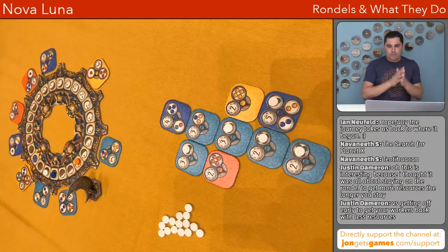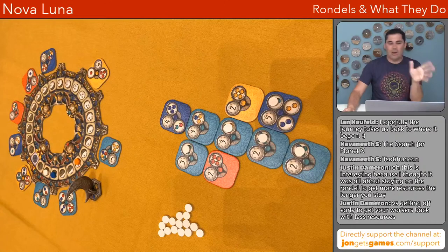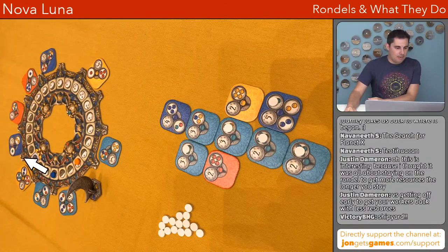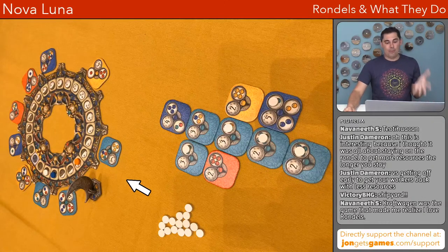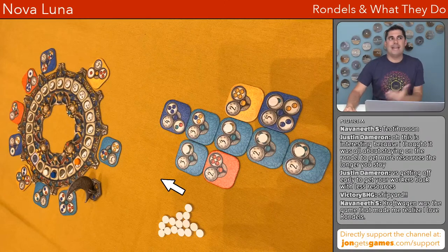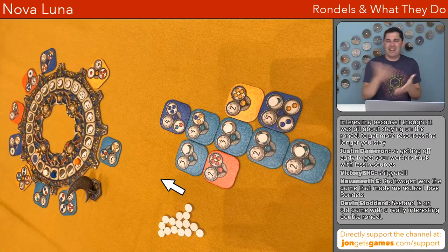The next one is Nova Luna. The thing about Nova Luna is that it has a neutral pawn — the first game I'm talking about today that has one. On your turn, you move this token forward a number of spaces — I believe up to three — and then you take the token where you land, which is a tile you place into your own area. This is a pretty big difference from the previous games, which were all about action selection. Here on this rondelle, these are tiles you're taking. Also, this game has a shrinking and suddenly expanding rondelle. As you take tokens, that spot doesn't get refilled until almost all tokens are gone, so you spin around faster and faster with fewer options — until suddenly you refill the whole board.